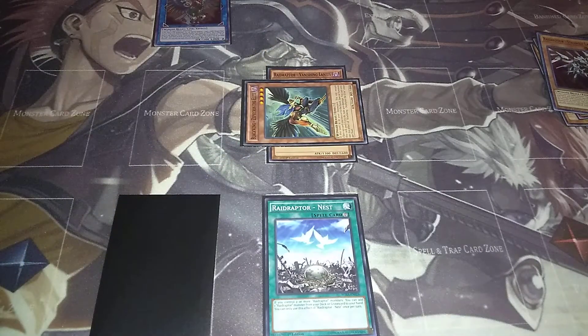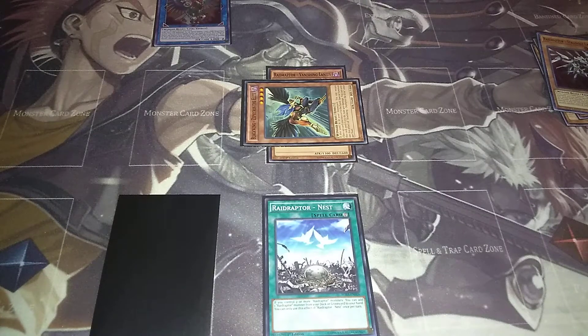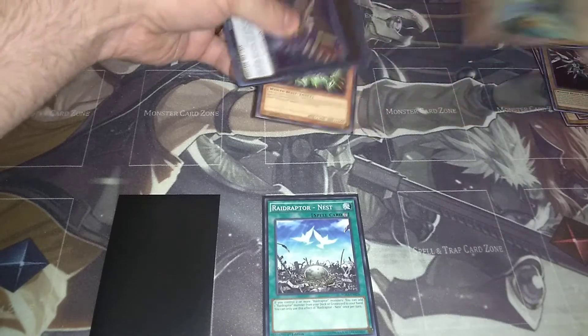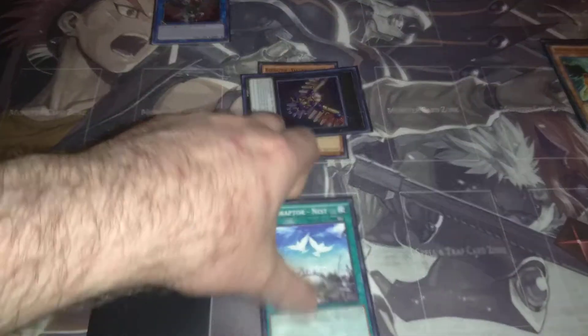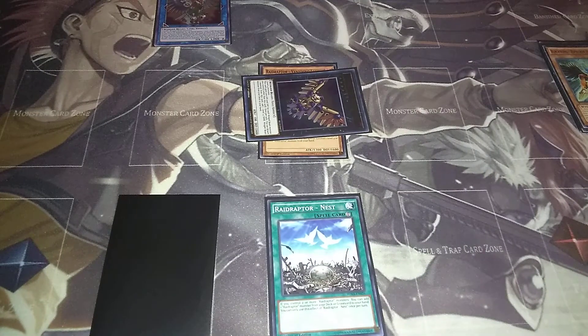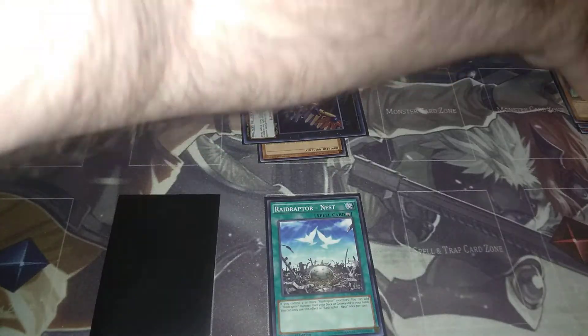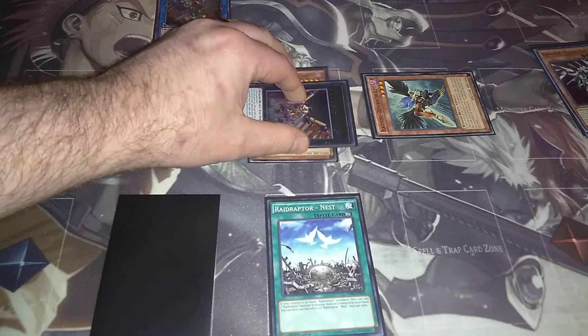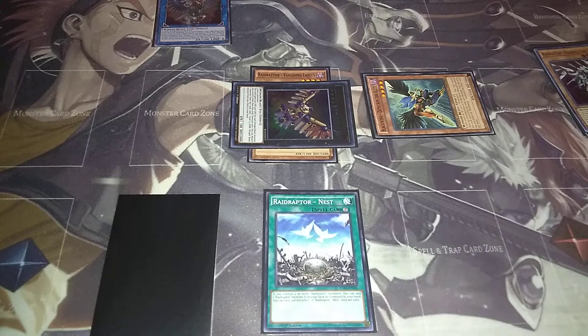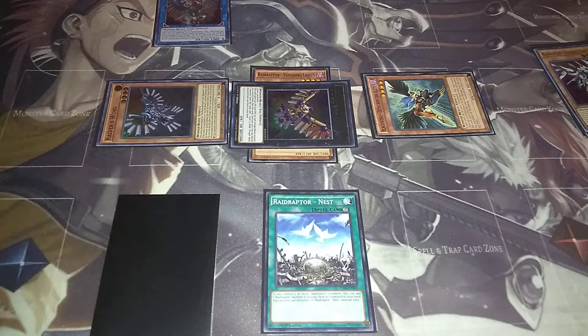You can only activate it once per turn. Then we're going to take these two and XYZ summon into Force Strix. Force Strix's effect activates — remove the Zephyros the Elite and then activate the effect to add a level four Raid Raptor from your deck to your hand. We're going to add Booster Strix from our deck to your hand. Then we're going to activate Zephyros the Elite's effect, bounce it back, and special summon it. Then put it back again, and since you have an XYZ monster, you can special summon Raiders Wing.